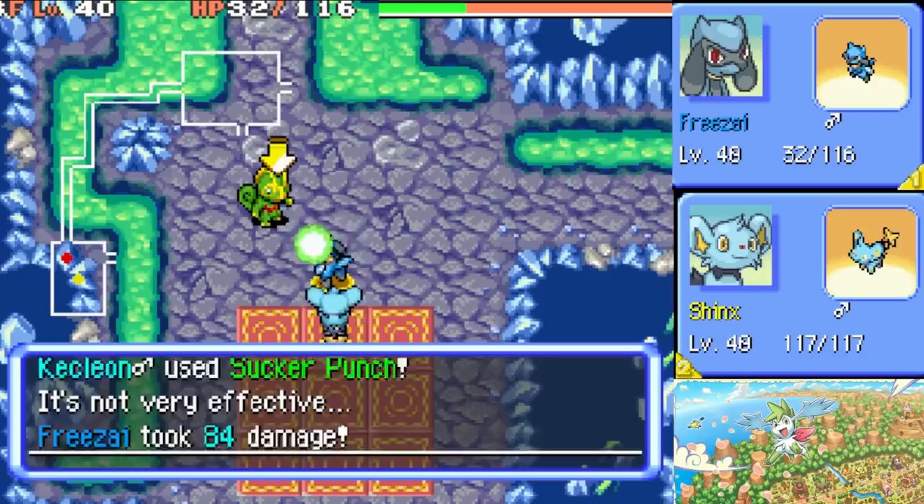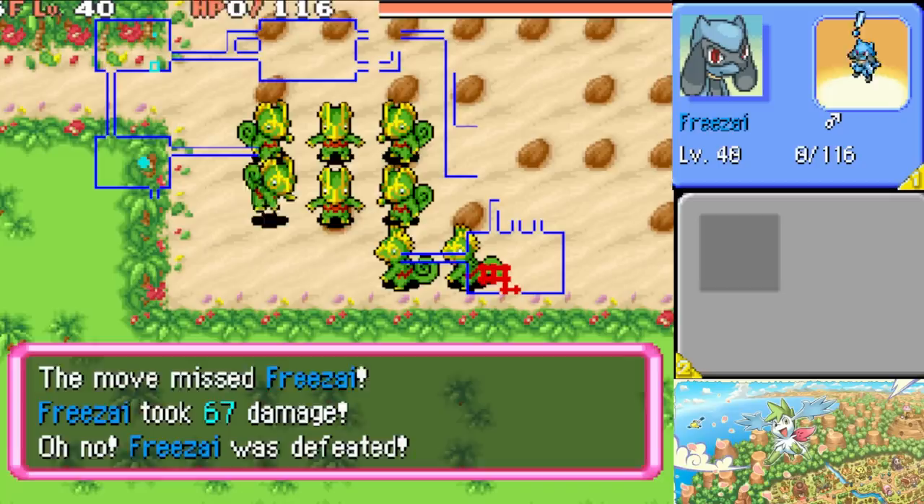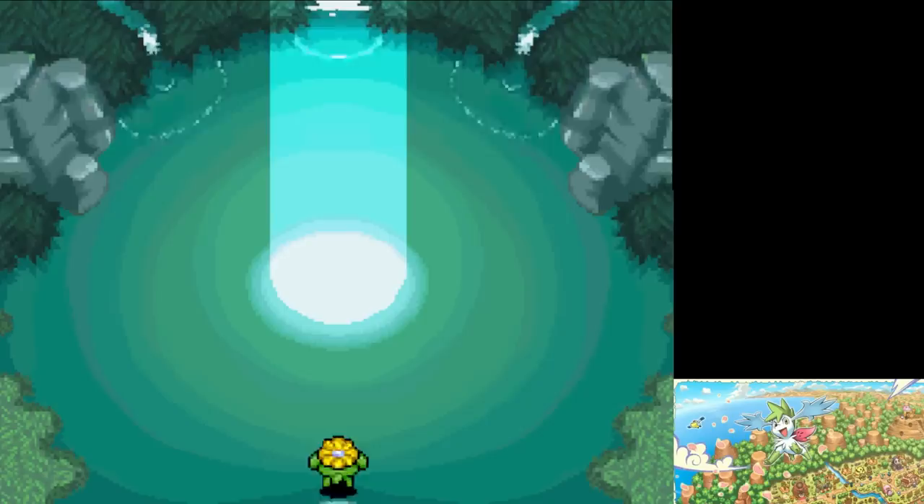Kecleon is many magnitudes stronger than any legendary Pokémon you can fight. Almost everyone has had that childhood moment where you try to see what happens if you steal an item, and when the music changes, you realize you're done. Today, we're not only going to steal an item from Kecleon — we're going to defeat him and then convince him to join our team. And we're going to do it with our secret weapon: Jumpluff.